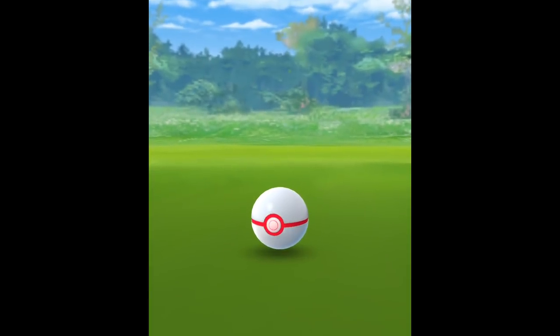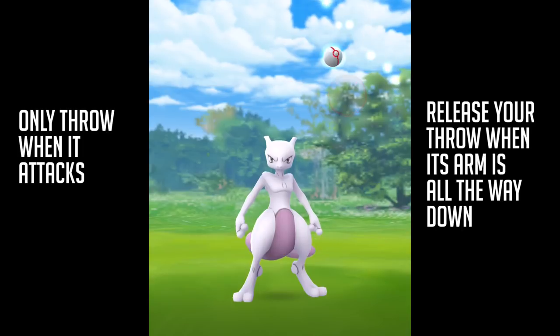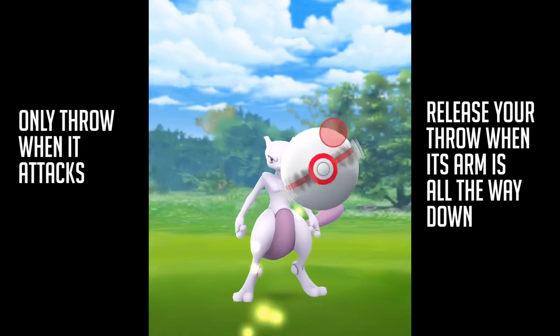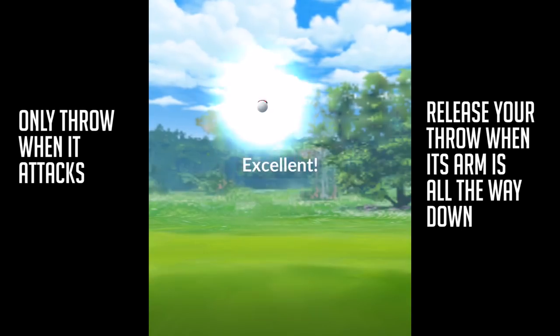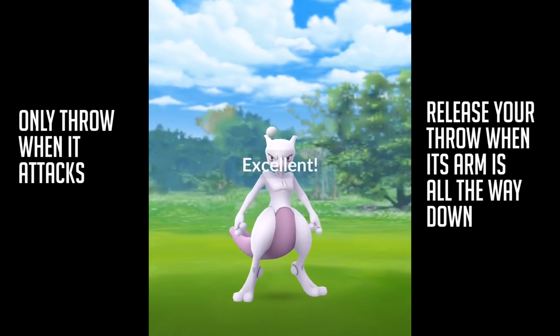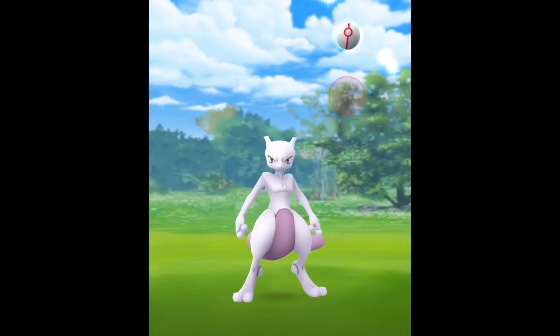The timing for throwing at a Mewtwo is when it puts its arm down after it attacks. It'll go down, then there's like a beat — you gotta wait, and then you throw it. Since it's closer, you gotta wait longer because the ball gets there faster. Wait till the arm goes down.